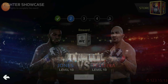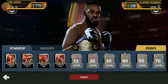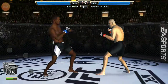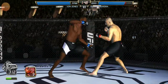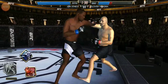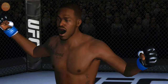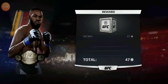Next up, Glover Teixeira — Jon Jones vs. Glover Teixeira. This time I get an overhead hook to the body, an arm triangle choke, and a Muay Thai takedown. Knocked out Glover Teixeira with a Power Roundhouse Leg Kick once again. Two fights in a row I've knocked my opponent out with a Power Roundhouse Leg Kick.